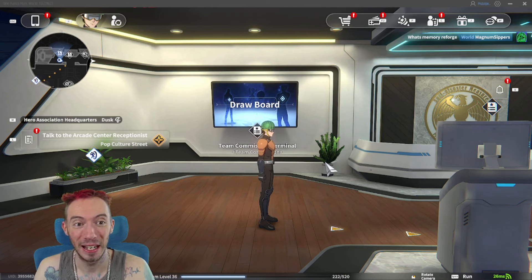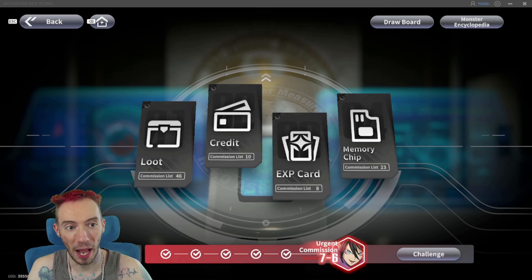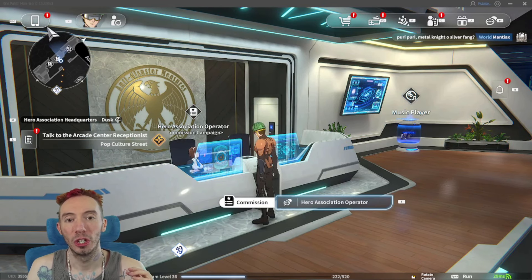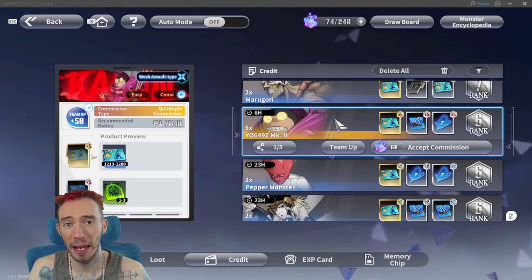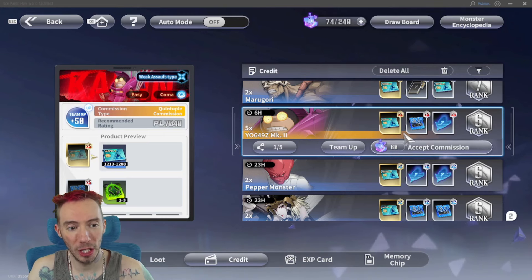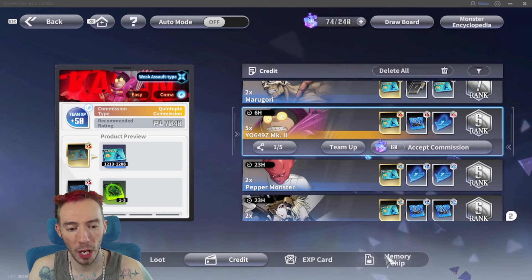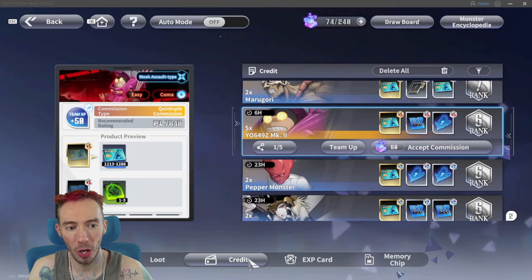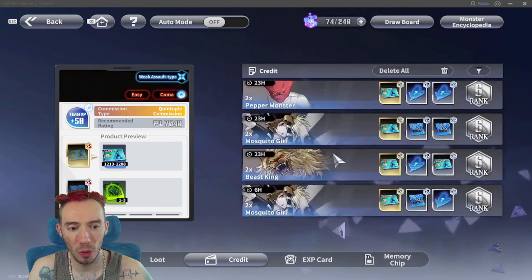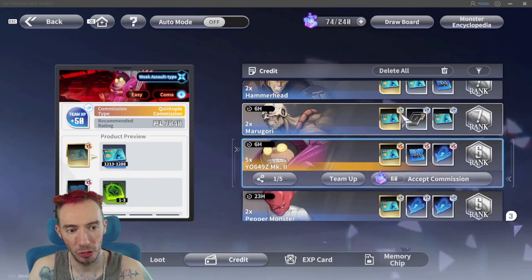It doesn't cost you any stamina either. You want to have your rank at the bottom as high as possible — the higher the better. What you're going to do is team commissions. What team commissions does is it buffs up your other two additional rewards. When you're doing commissions you're going to see three rewards: one main one, which depends on what you chose at the bottom. Right now we're in credits, so no matter what rank or monster we face, our first reward is always going to be credits.